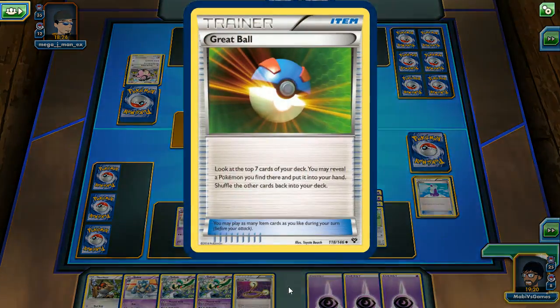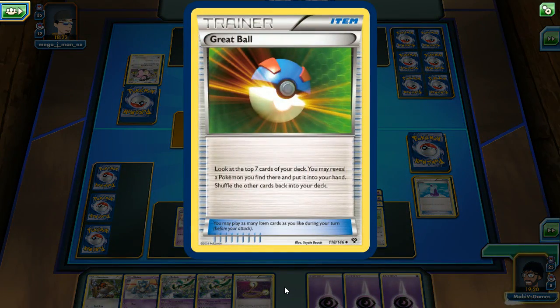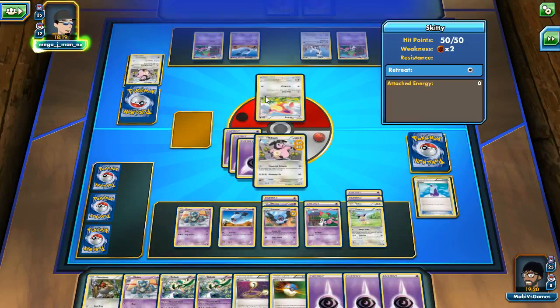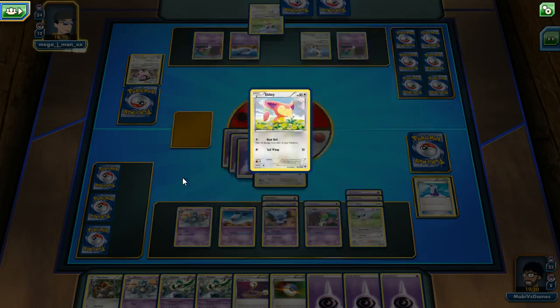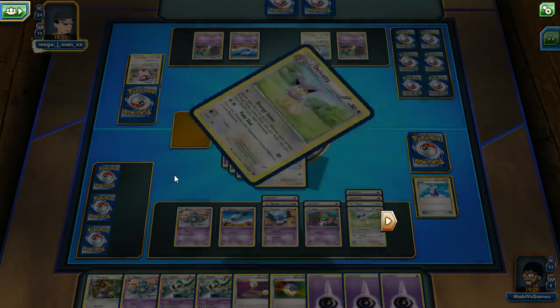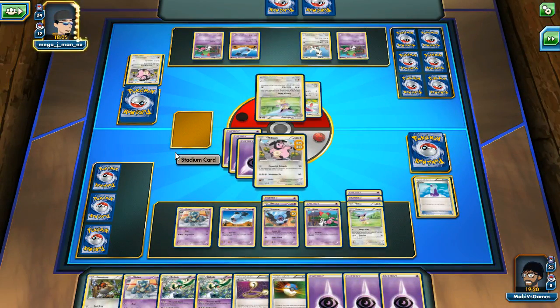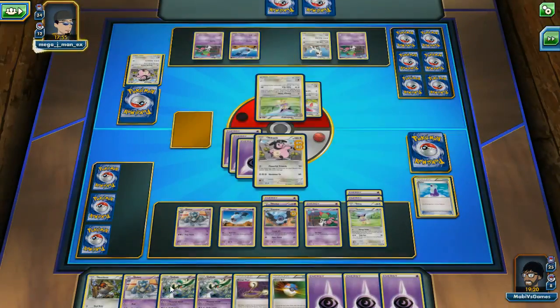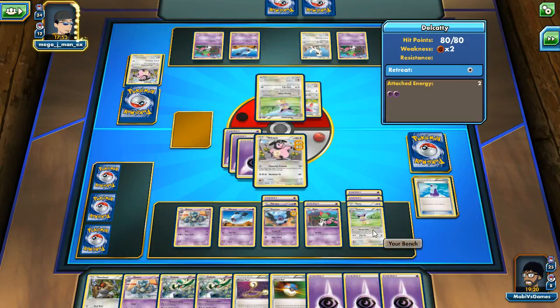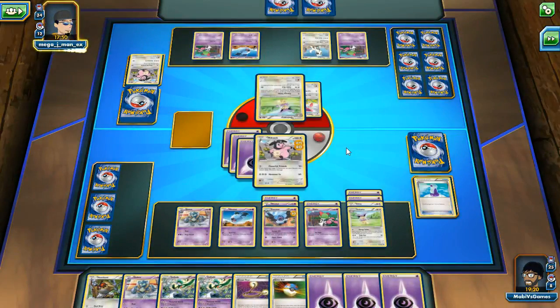We won our first PVP match! Great Ball — grab one of the top seven Pokemon. Oh, Skiddy! Heel Bell: heal 10 from each of your Pokemon. We got Del Caddy — does she have an energy? This is gonna suck — if I get two Ralts I won't be able to upgrade to Gallade because there's no room on the field. What do you got, buddy?